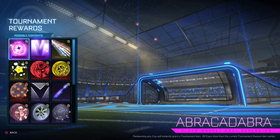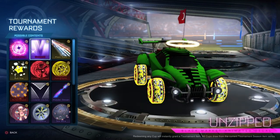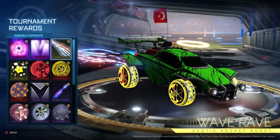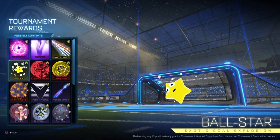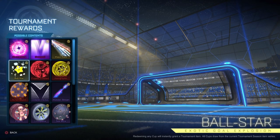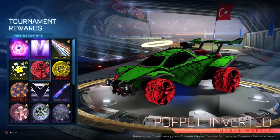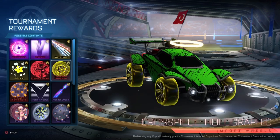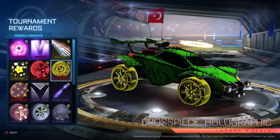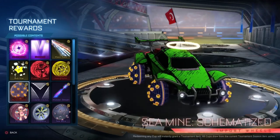For the tournament rewards: the black market goal explosion — Abracadabra — very rare, you're very lucky if you get this. Black market animated decal — Unzipped — basically a zipper that opens, for every car. Exotic rocket boost — Wave Rave — pretty basic. Ball Star exotic goal explosion — just a star spinning and exploding. Three sets of import wheels: Poppet Inverted, Cross Piece Holographic, and Sea Mine wheels — all of them actually pretty nice.